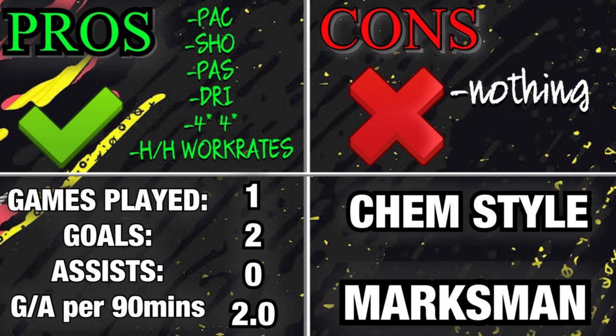Games played: one, with two goals and zero assists — giving him a 2.0 goal/assist per 90. Without a doubt, for 90,000 coins go pick this card up, you will not regret it. Hopefully this video helped you out — if you're new make sure to drop a like and subscribe. It's been your boy Davis, till next time.